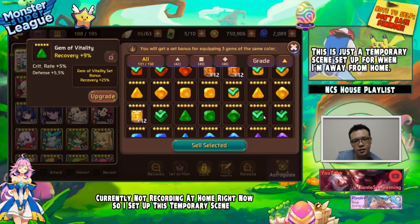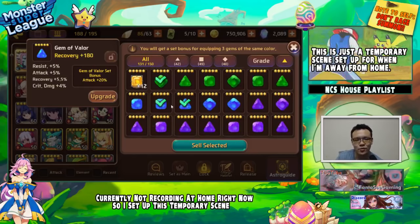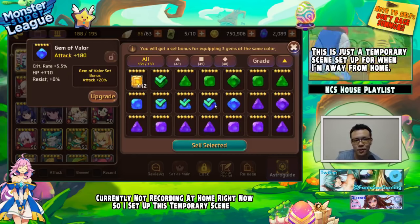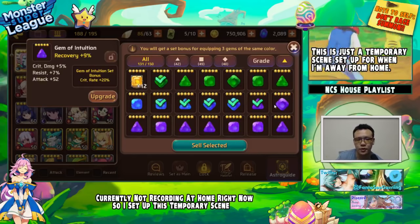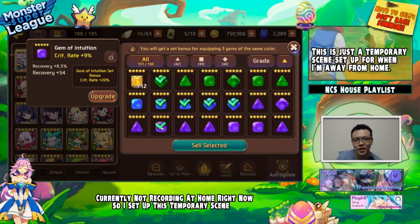It takes me about seven to ten minutes on average to clear Golems V10, which is actually a really long time compared to a lot of other people who are farming it. I probably have the slowest team you can possibly imagine — I'm running three healers.